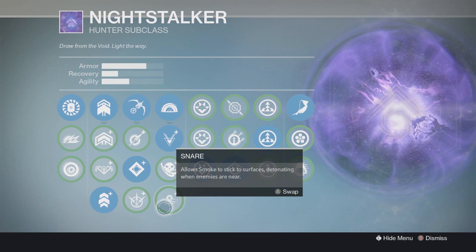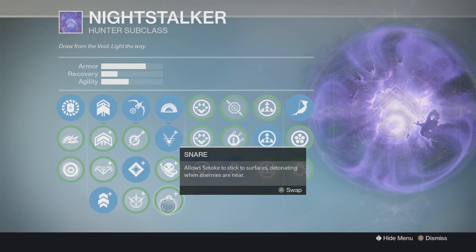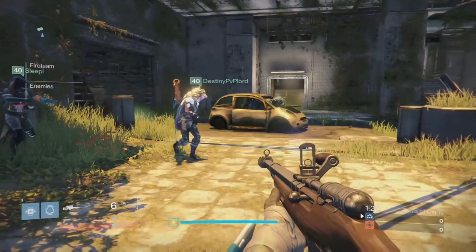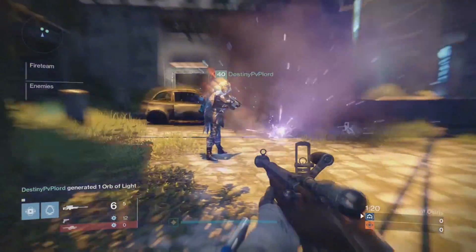By snares I mean these contraptions on the hunter. Another thing you must have is a Telesto. The reason why is one of the perks on it makes it so you're able to spawn an orb after multi-kills. For some reason shooting these snares counts as kills, so you spawn an orb after shooting these.